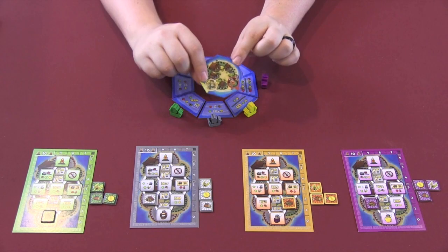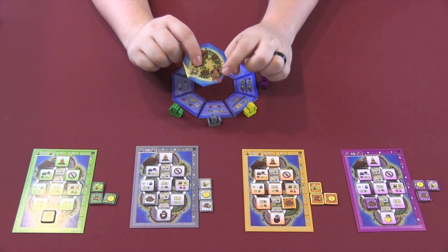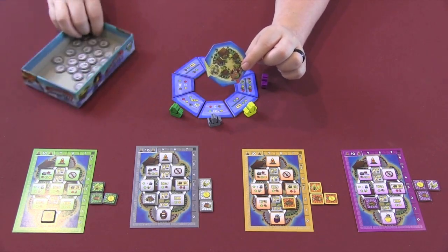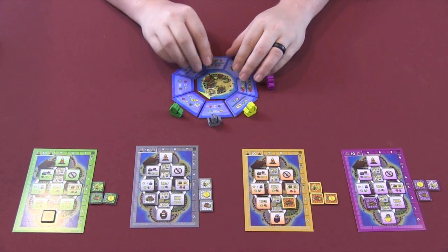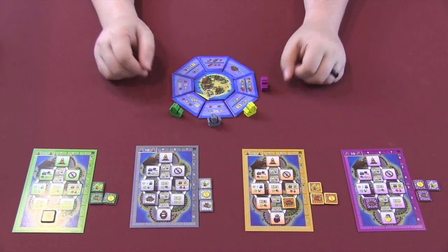On the lower player number versions of the game, the helper is present, but there's also a Viking who every time you cross the little red line will cause you to take damage in the form of Valkyries, which can cause you to lose things throughout the game. In the four-player game it's one side; in every other player version it's the other side, but the outside actions will change from game to game.